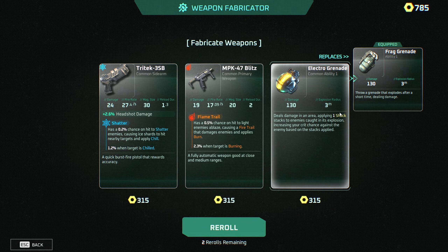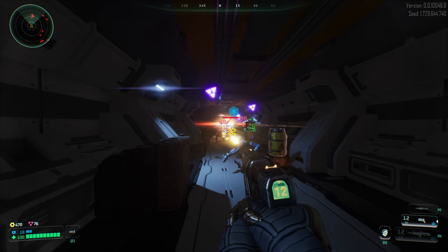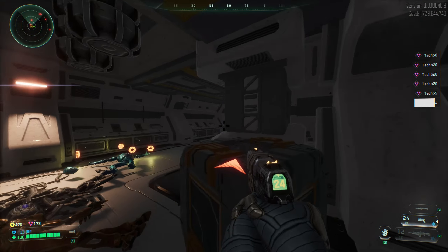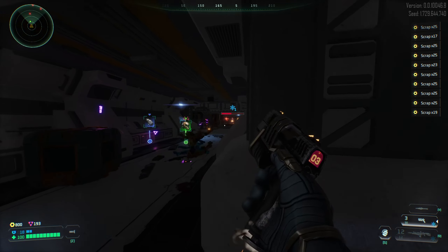And there's a weapon fabricator, so we can buy a weapon here. It's like an ice pistol — I'm going to buy it. So we got two ice weapons now. I like this gun — it's a burst. These are better boots, let's pick them up. I really like this pistol.